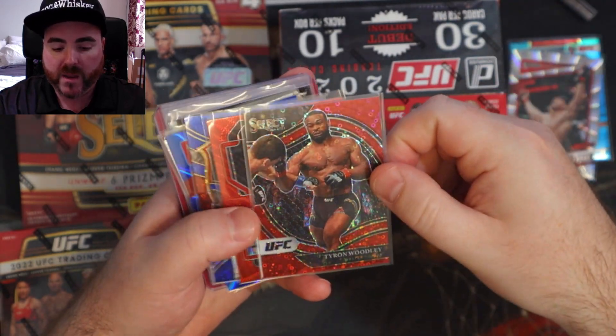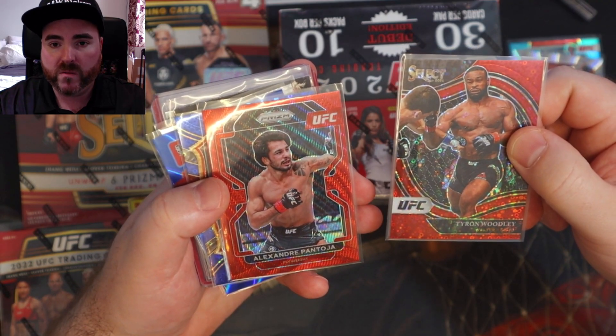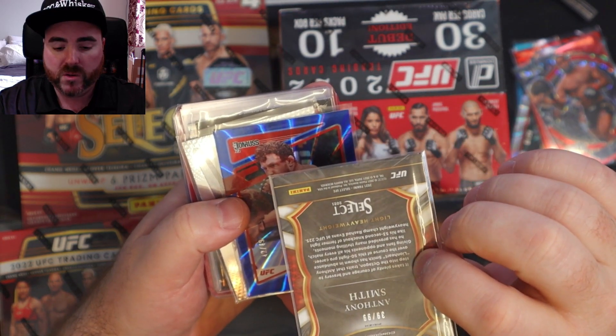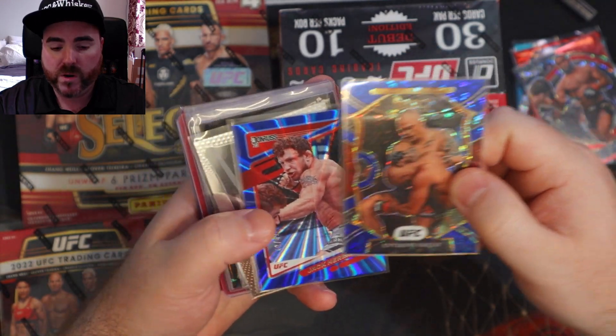The red package: Tyrone Woodley and Pantoja Red Wave. The blue package: Anthony Smith — beautiful card, I think these are to 99. Jack Hermanson just had a big showing, to 49.